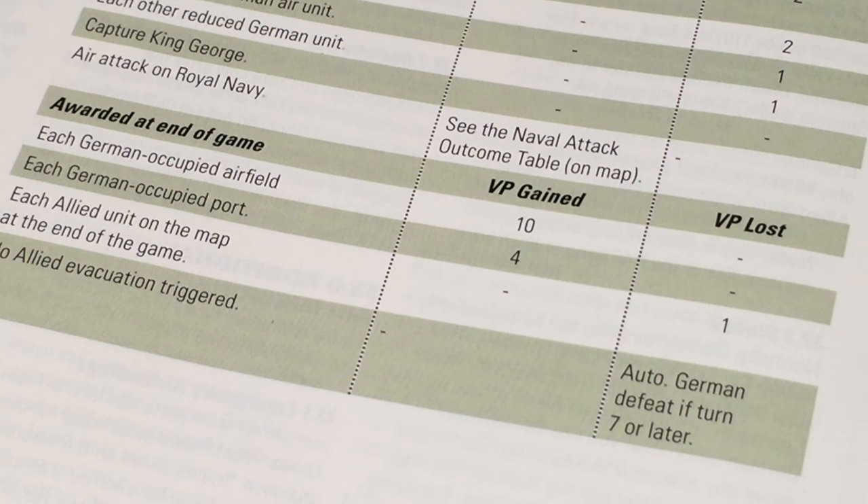At the end of the game, we can also win or lose victory points. For each airfield that we occupy, we get ten victory points. For each port, four. And for each allied unit still on the map at the end of the game, which is the seventh turn, we lose one victory point. And if at the end of the seventh turn there has been no allied evacuation triggered, it's an automatic German defeat.